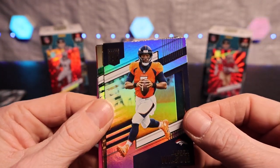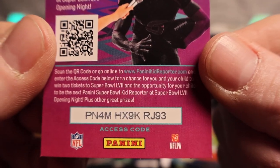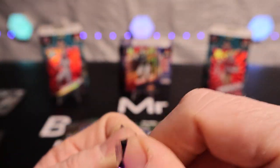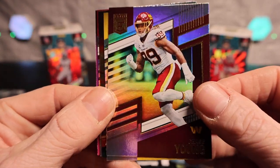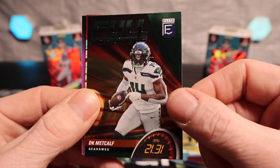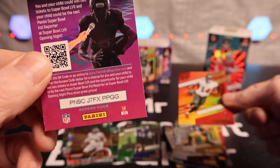We'll slide Nick Bosa over and put CD Lamb right there in front. We have Russell Wilson, Jalen Dimes, Darius Wilson, and Deshaun Watson in the last pack. Can we get a monster? We got Chase Young, Chase Claypool, DK Metcalf on the Full Throttle, and Chris Godwin in the back.